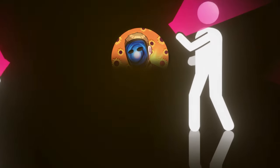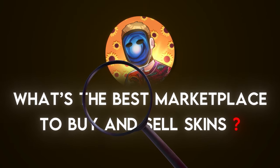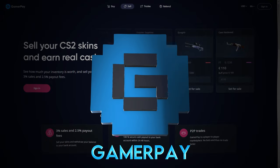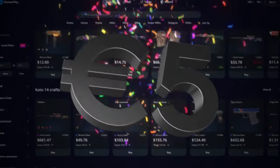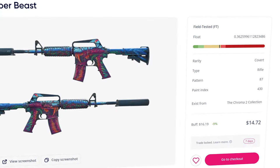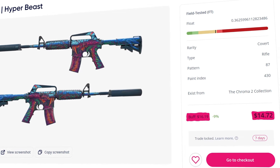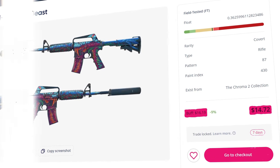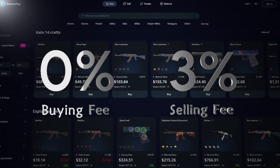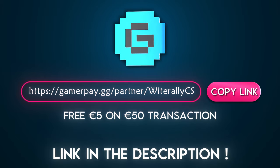People are always asking me what the best marketplace is to buy and sell their skins on. Look no further because the answer is today's sponsor, GamerPay. GamerPay is the best peer-to-peer skin trading website out there, and they're offering you a free 5 euros on your first 50 euro transaction. They display the cheapest Buff listing price alongside their own, have a 0% buying fee and only a small 3% selling fee. Sign up with my link in the description today.